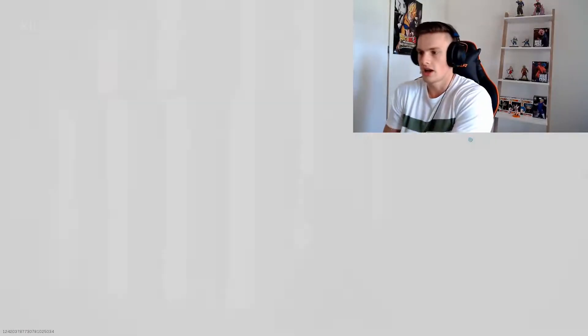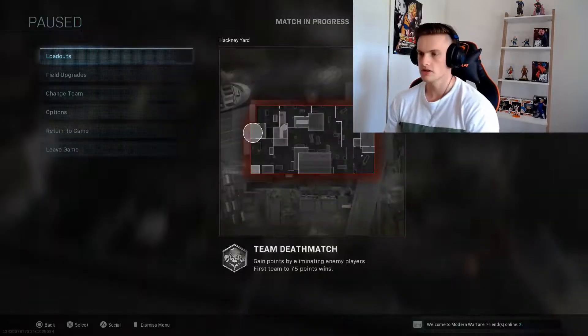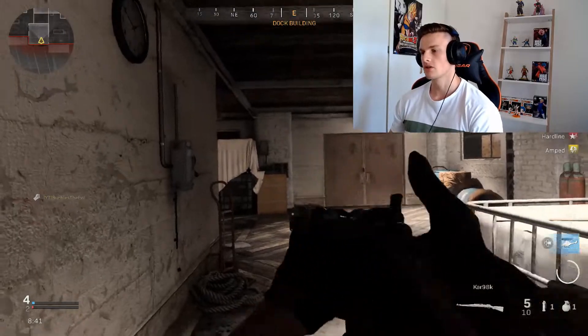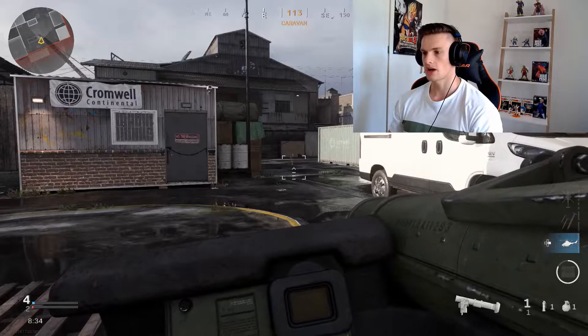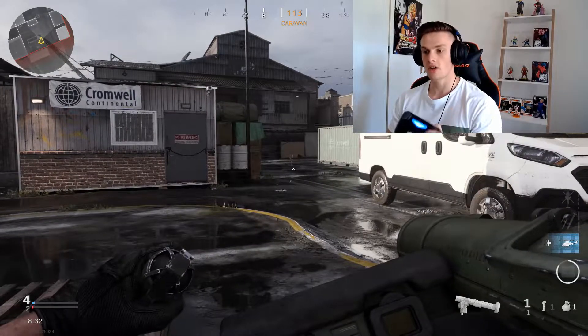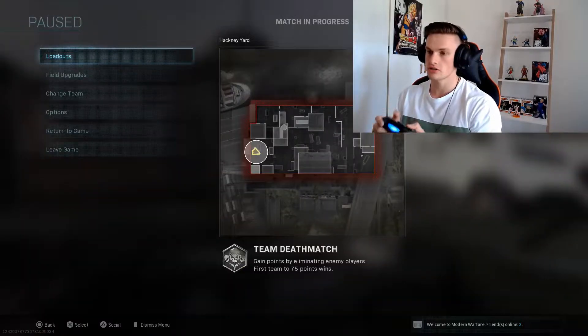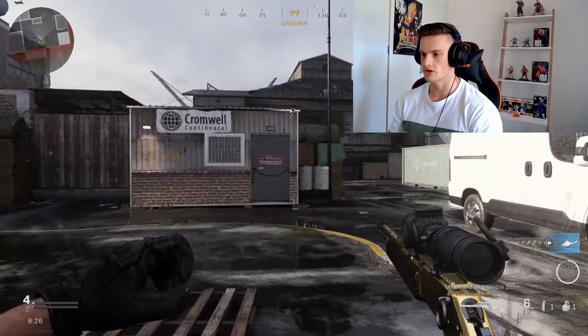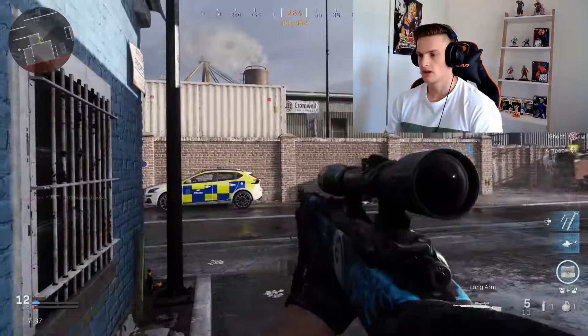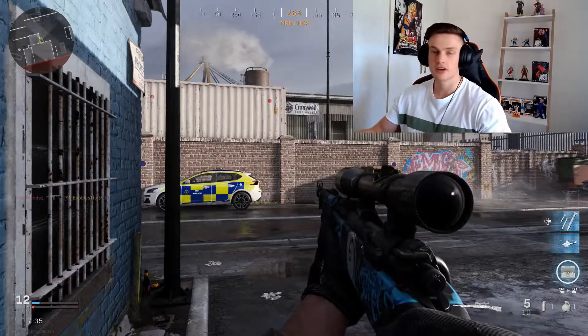Okay, so now this is what you've got to do every single life to do the glitch. You've got to choose a class — doesn't matter what the primary is — but you've got to have the joker launcher. Pull out your stun grenade, hold your stun grenade, hit start, go to your desired loadout, press there, and then all you've got to do is press triangle. And then there you go, you're rocking the glitch. I just wanted to quickly show you guys how to do the glitch yourselves.